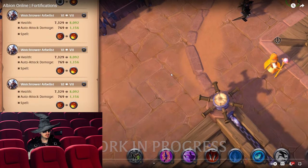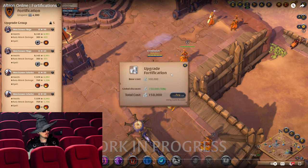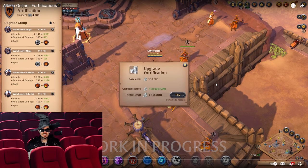Upgrading guards — once confirmed, the silver cost is taken from the guild account. Because if you don't have that freedom, then you're basically just making this wall go from a wooden wall to a stone wall, a tier 8 stone wall, which is nice, but is that it?